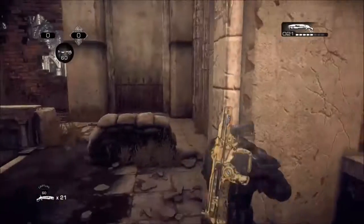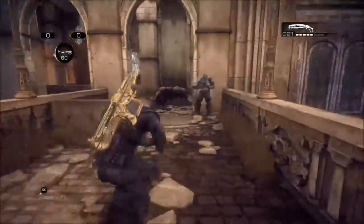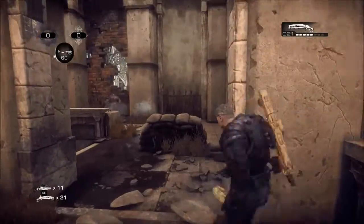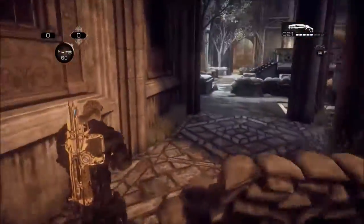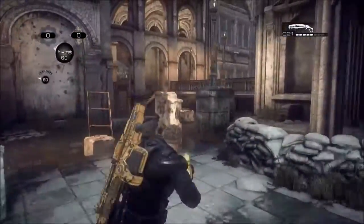Hey everybody, it's Ventriloquix here. Today I'm showing you a sad video because it's happened in Gears of War. Everyone's doing tutorials — I'm sure all those hardcore Gears of War fans have seen it. This is a crab walk tutorial. When you shoot, you don't lose ammo unless you bump into somebody, which knocks you out of the glitch.